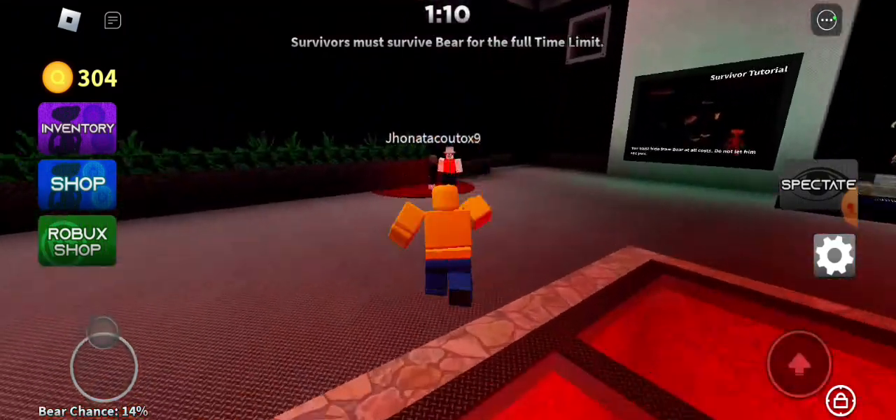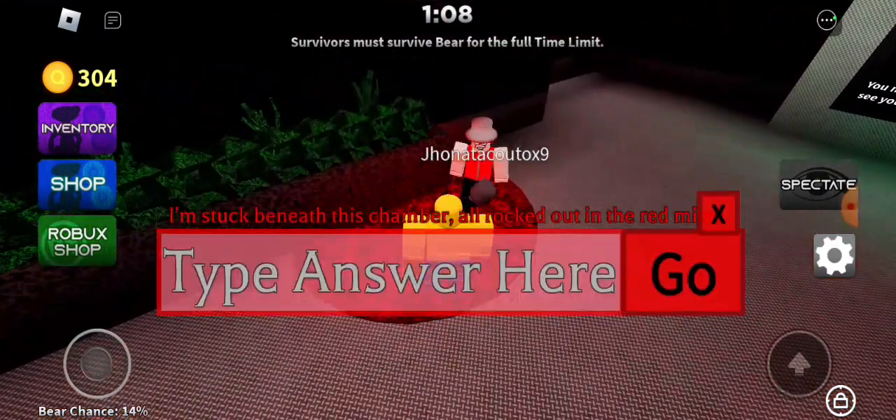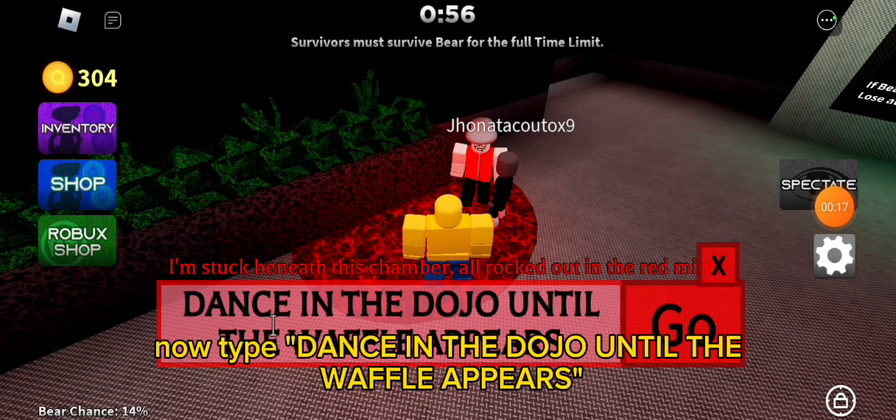Go to this red guy. Now type dance in the dojo until the waffle appears.